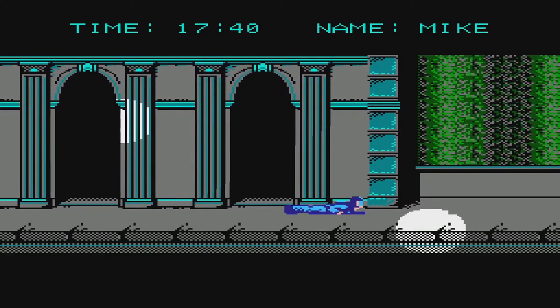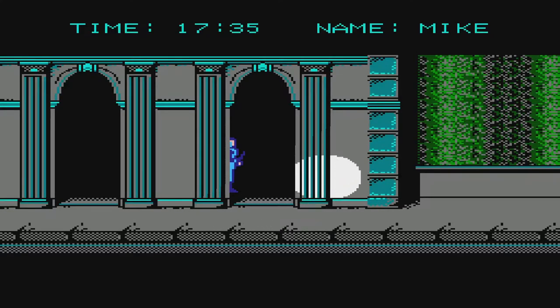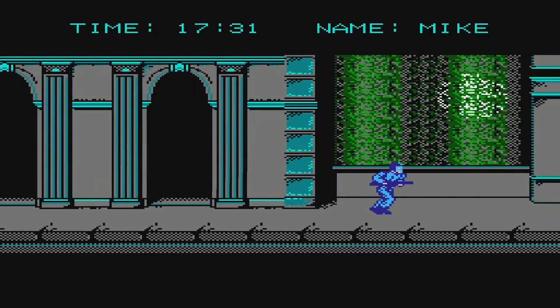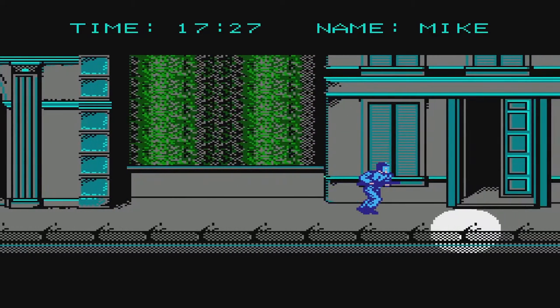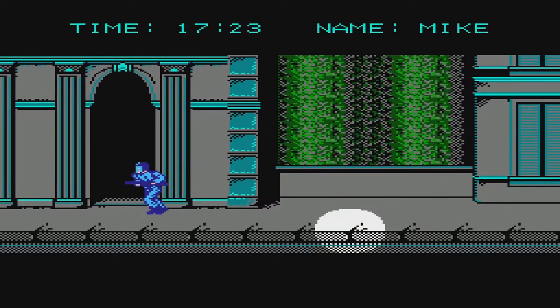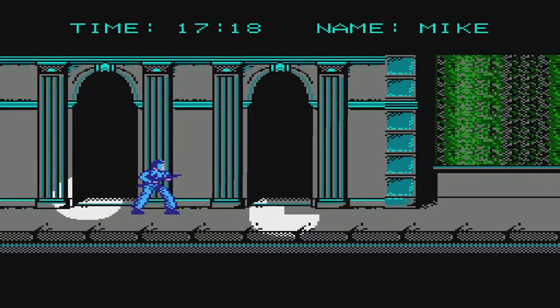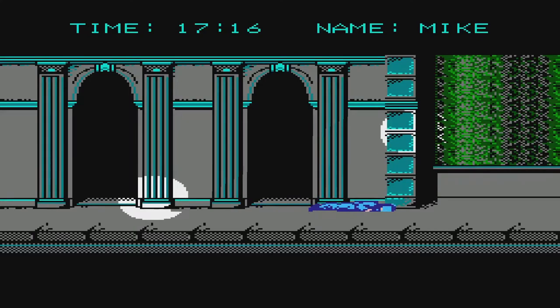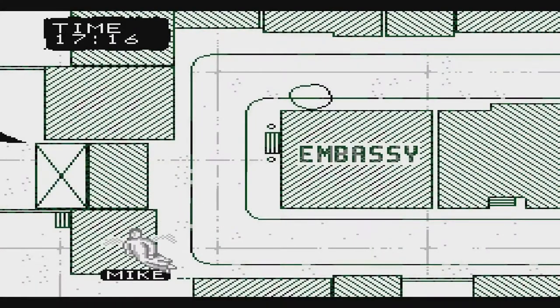The gameplay takes place in four separate stages that all play kind of like different games altogether. The best way I could describe this would be like an NES equivalent of Rainbow Six. Your overarching goal is to infiltrate an embassy, shoot the aggressive people holding the ambassadors hostage, rescue the ambassadors, and get out of there - bang bang boom. But it's a little more complicated than that.